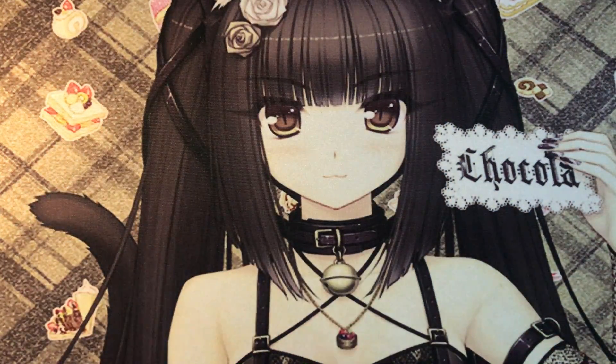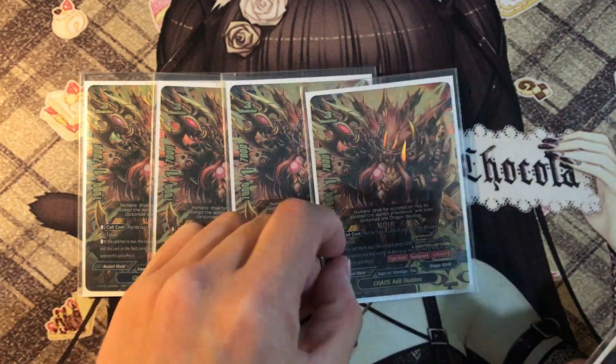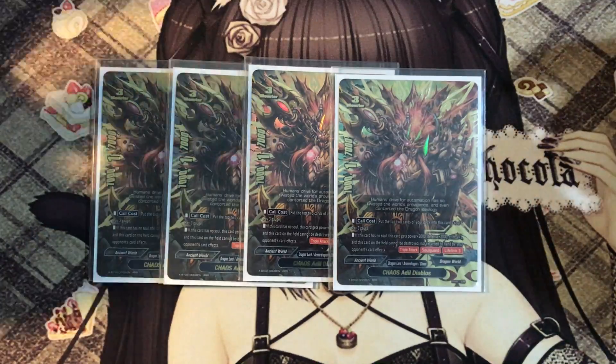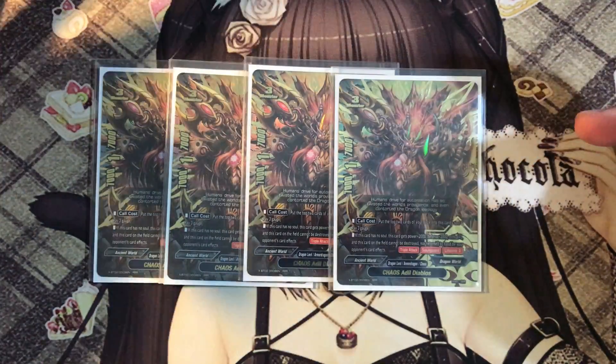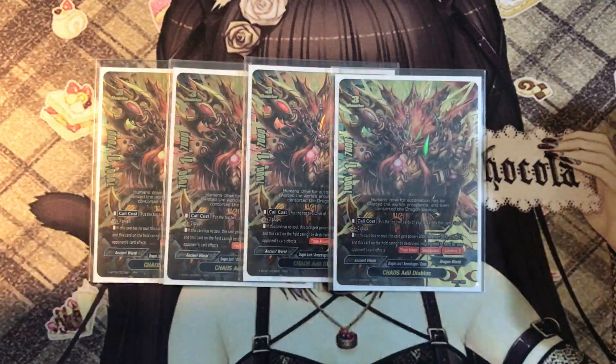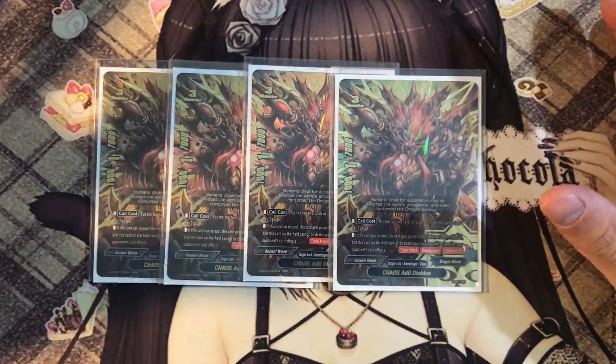Next up is our size 3 — one of my previous avatars, Ardu Diablos. Call cost: put up to 2 cards from the top of the deck into this card's soul and pay 3 gauge. It is similar to the old Ardu Diablos — 3 gauge, put top 2 cards in the soul — and you have a very powerful monster.